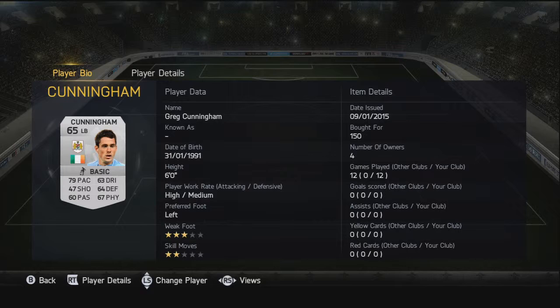Moving on to left back, we have Greg Cunningham. Wing backs were hard to come by with decent ratings and not much pace going about. He's got 79 pace which isn't too bad, and his other stats are pretty average, but once again he did the job and was a very good wing back for us.